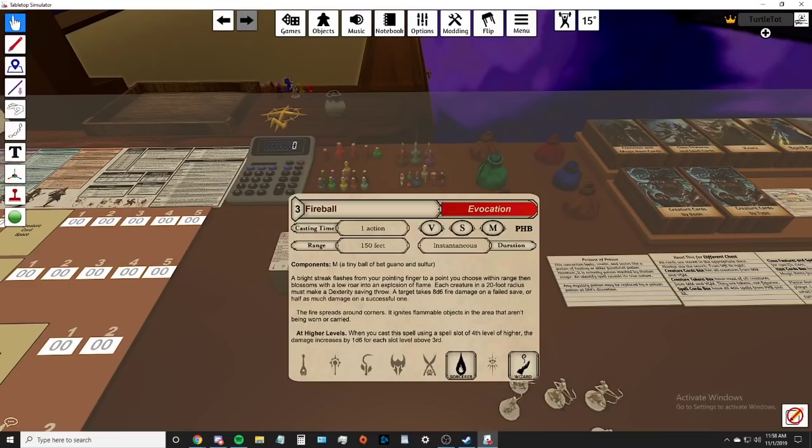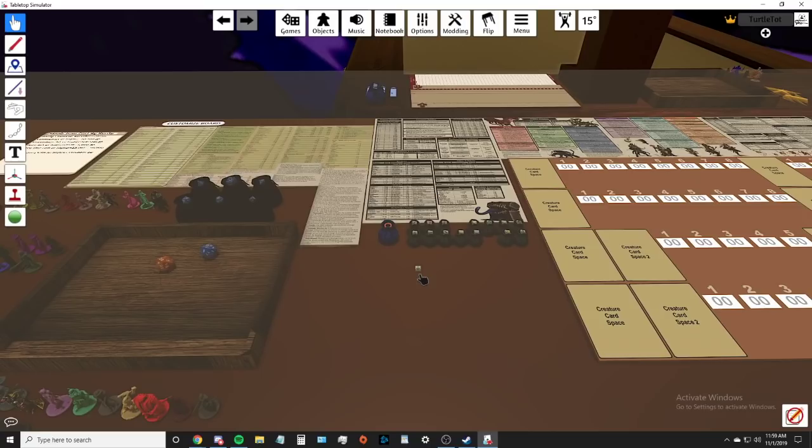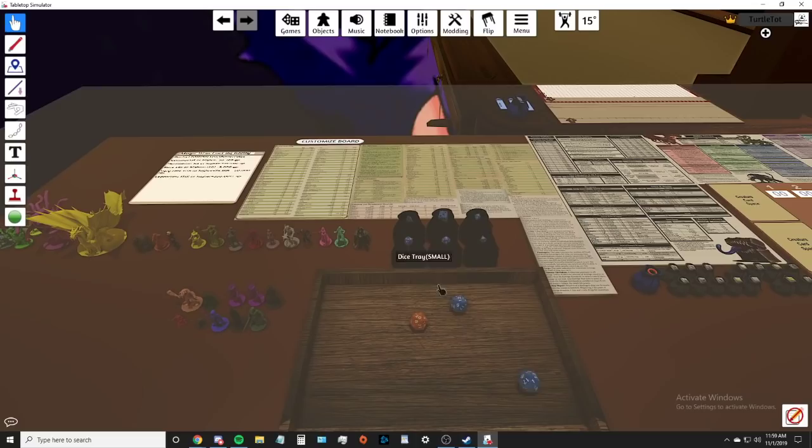Tabletop has a really decent tutorial that tells you how to do all the controls, so I'm not going to go into detail on what buttons to press. When you buy the game it gives you the tutorial. It's also got a calculator if you ever need to calculate damage, little markers for if someone is poisoned or prone, and dice bags with unlimited dice - you're never going to run out.